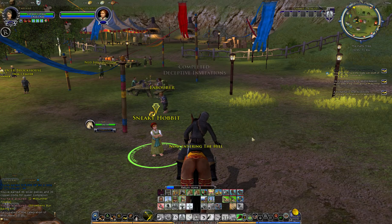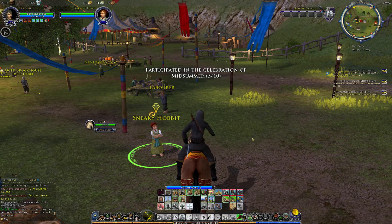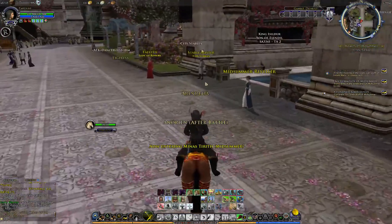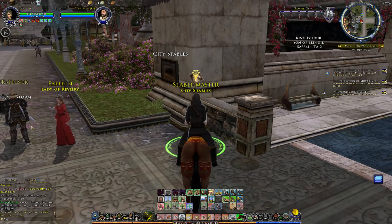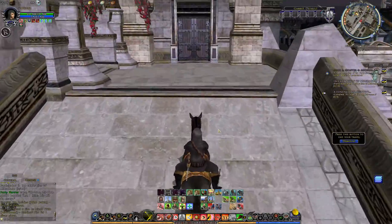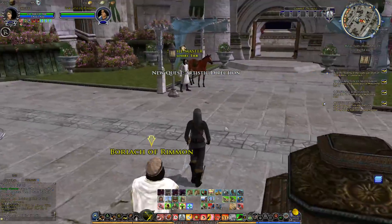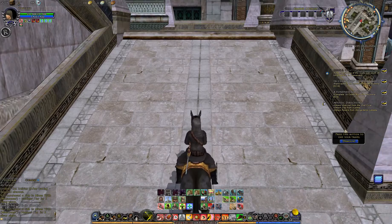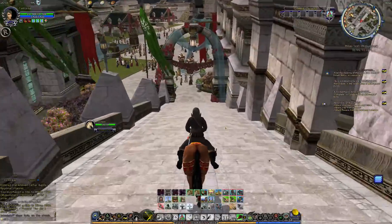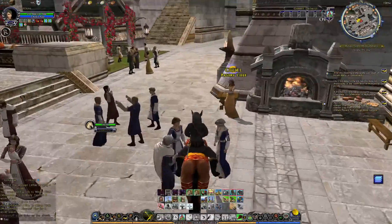I'm going to milestone back to Minas Tirith, then stable master up to the soldier's tier just to pick up a task, and then stable master to the player's tier. Up on the player's tier, from Kyriel here we can pick up the first ingredient and we'll do her quest.